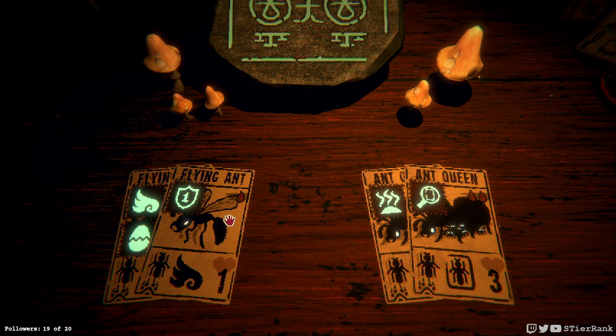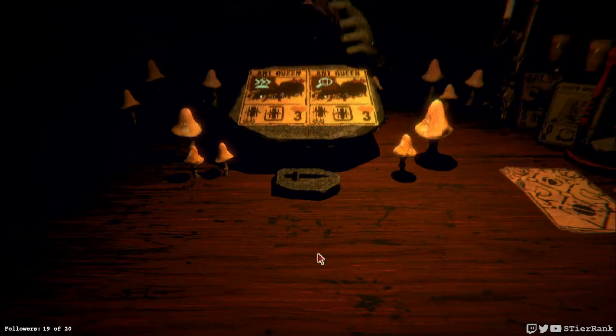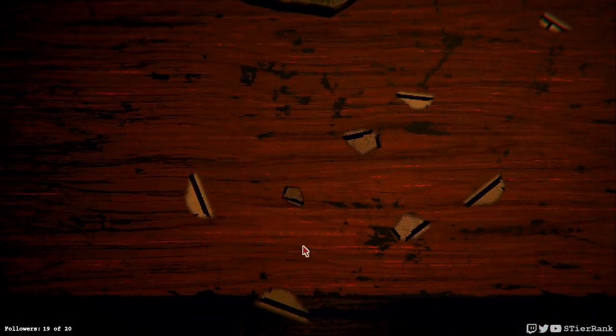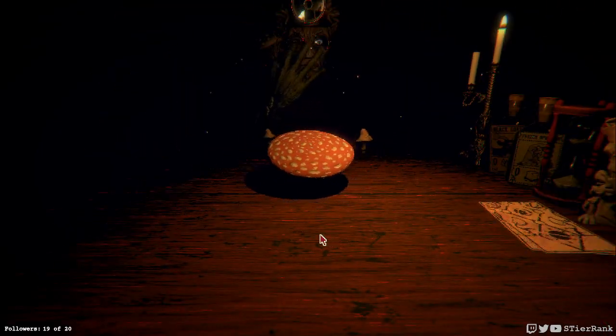It doesn't make sense to combine the ants because a cuckoo egg will kind of supersede the damage blocking. So let's go with the ant queen instead — having it have six health, those sigils will be plenty enough, I think.